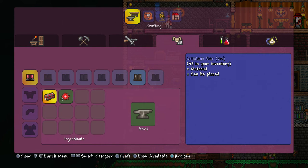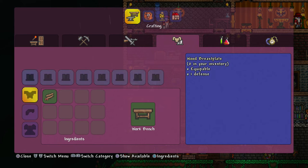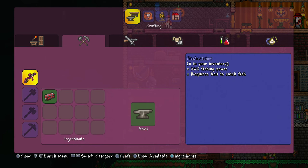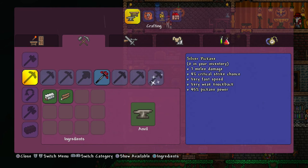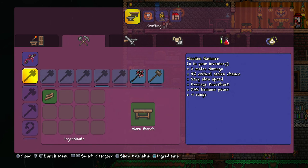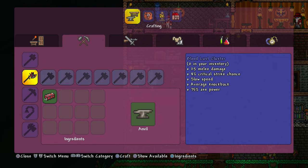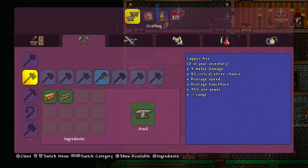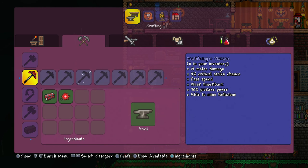After you defeat the Brain of Cthulhu you will have loads of tissue samples, which you can pair with crimtane bars in order to make your crimson armor and your crimson tools. You do need tissue samples to make the pickaxe. You don't need it to make the flesh catcher and you don't need it to make the axe. The pickaxe is important because it allows you to mine crimson and obsidian and some nice stuff like that.